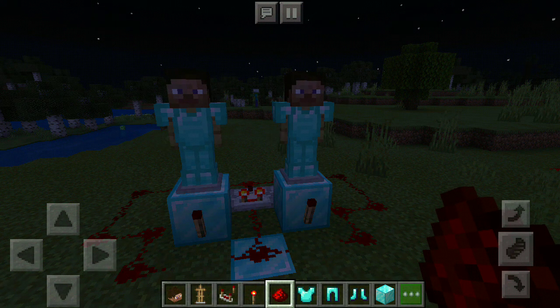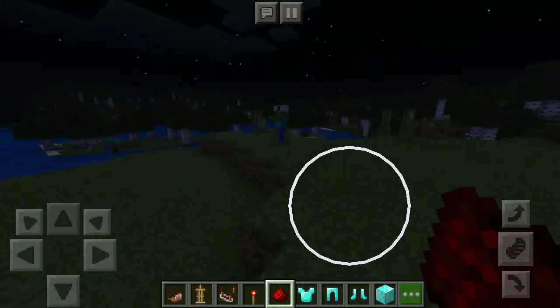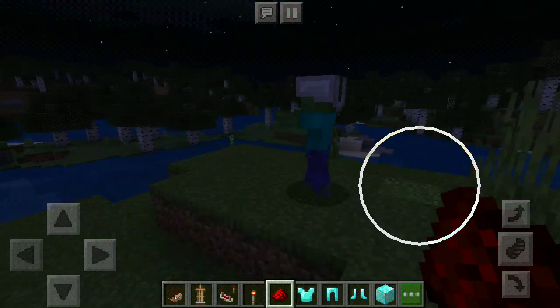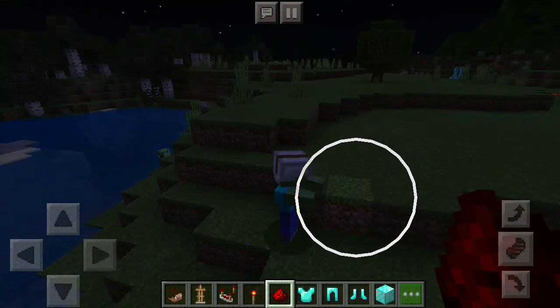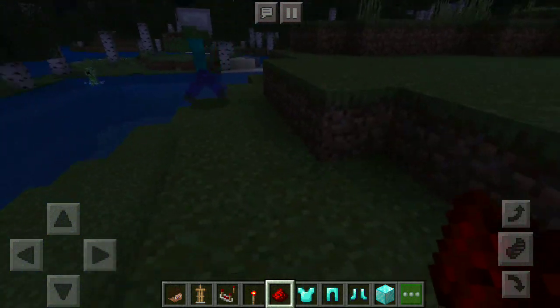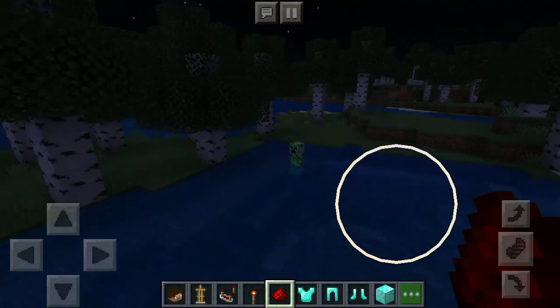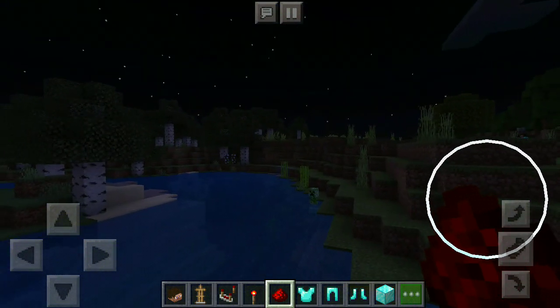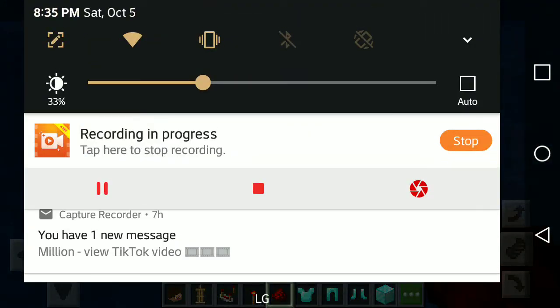Also, here's a bonus scene. Whoa. Is this zombie wearing a helmet? I'll kill it. It's a zombie person. Why is it wearing a helmet? Two creepers. Creeper. Aw, man. Okay. Hope you enjoyed. Subscribe for more tutorials. I added this bonus scene because I was bored, so yeah. Peace.